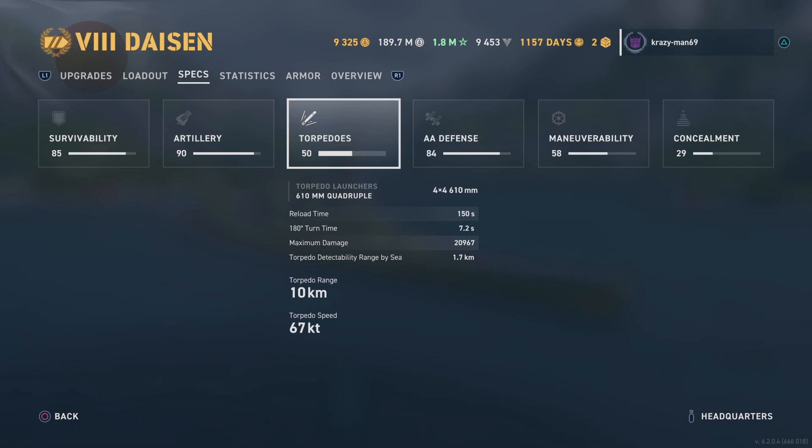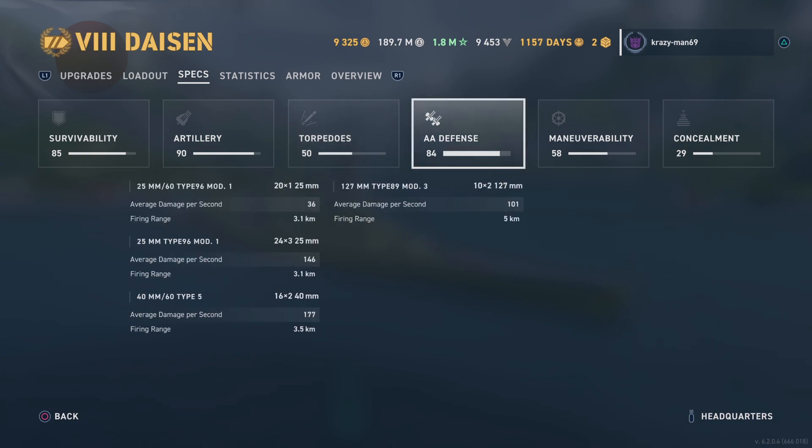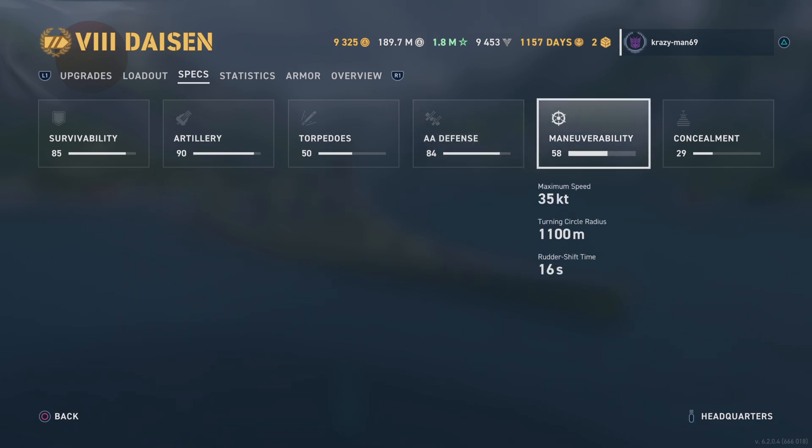Torpedoes: 10 kilometers, 67 knots — and you get 16 on each side, holy crap! AA is 84% — carriers are gonna have problems with you. Maneuverability — well, the turning circle radius is rough at 1,100, but the rudder shift time is 16 seconds and maximum speed is 35 knots.